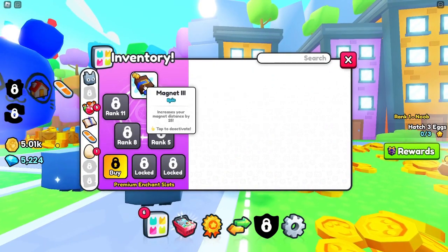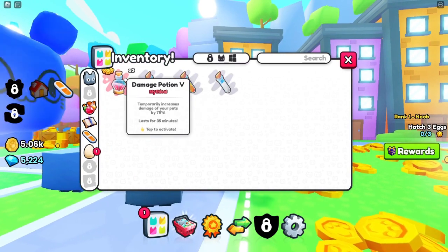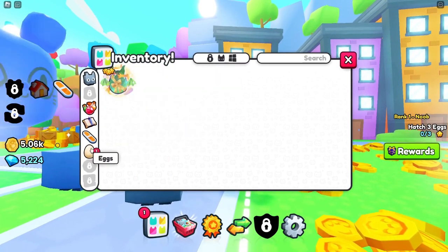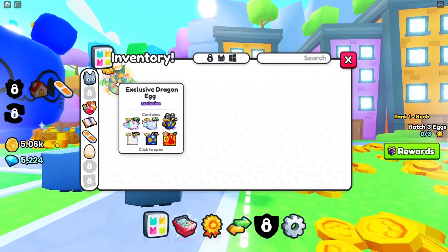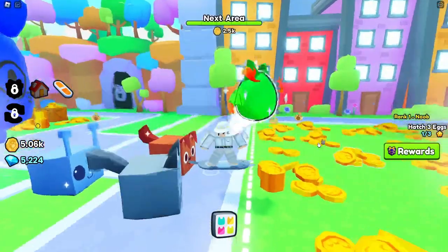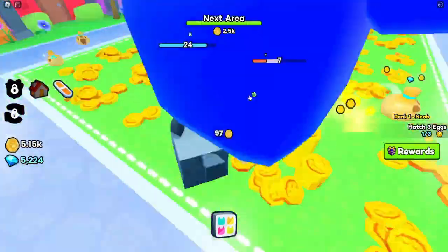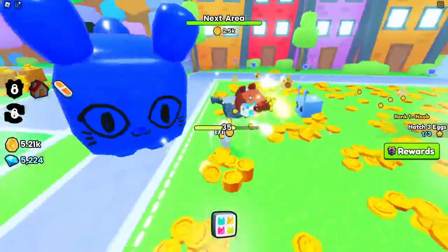Magnet — sure. Now I have more magnet. I have damage. Lucky — that's going to be OP. I'm not going to use that until like three years. I'll just open it — who cares? You can do the Titanic, please. Open it, guys. The first egg — spam clicks to get 0% more luck. I can't see anything. Oh, I got nothing.